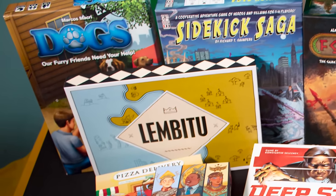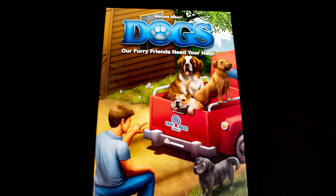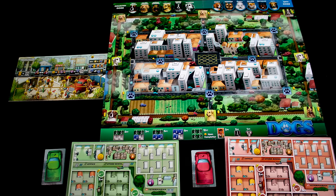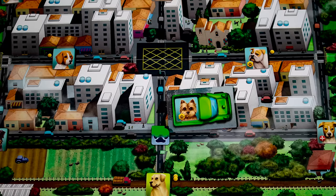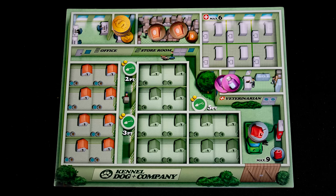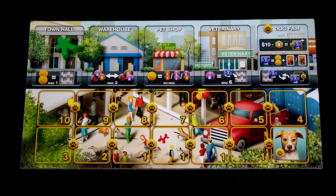Our first game with under a thousand owners is Dogs. It mixes worker placement, set collection, and resource management — the core idea is that you own a dog rescue, drive around the board with your little truck picking up stray dogs, treat the sick ones, look after the strays, and return owned ones to their owners. It's a perfectly acceptable average game, but the idea of running a dog rescue is just adorable. Verdict: I'm keeping it because it's the kind of game I want to play with my kid when she's a little bit older.